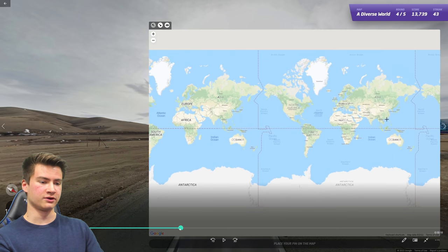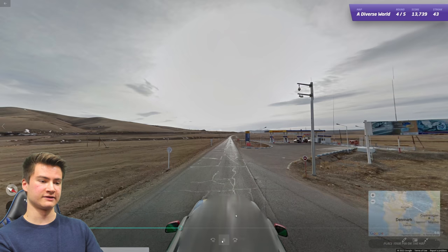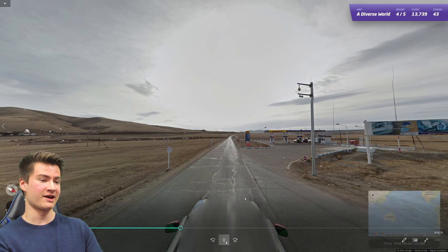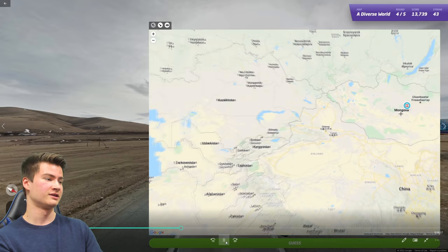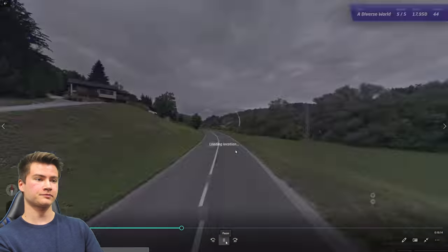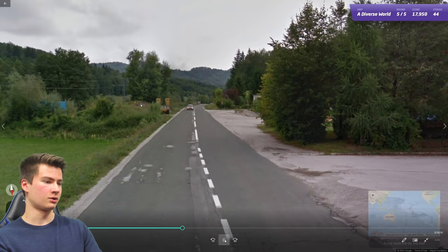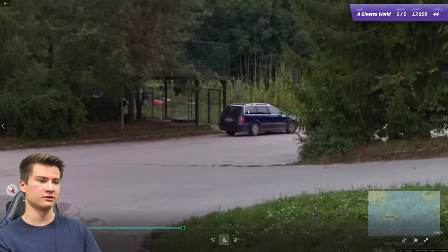Round forty-four has the Mongolian Google car. There are a few varieties — Kamu has a great document on Mongolia's coverage, linked in the description. Round forty-five was a little tricky: a single white center line, driving on the right, European license plate, short antenna. I was feeling Croatia or Slovenia.